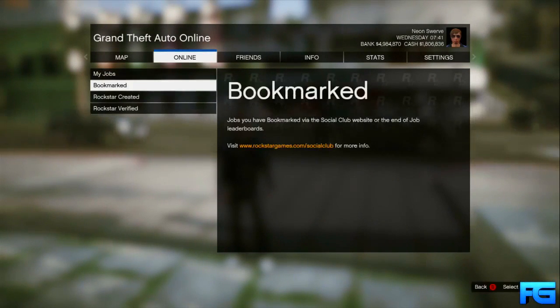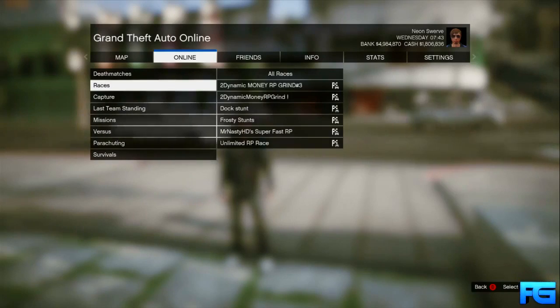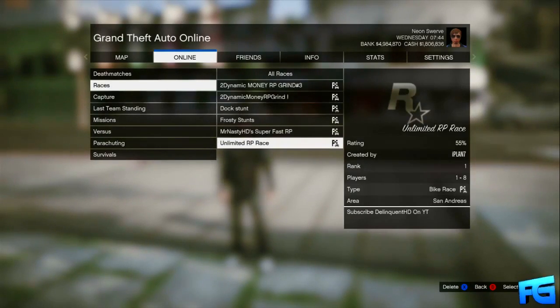On GTA Online, just pause and open up your bookmarks and you should be able to find the job in your races. Start it up and then invite some friends.